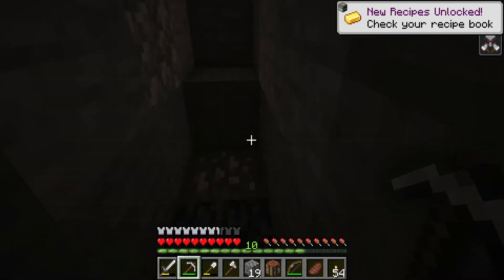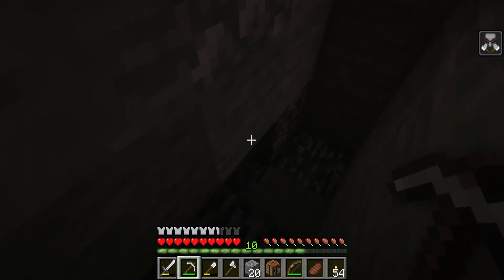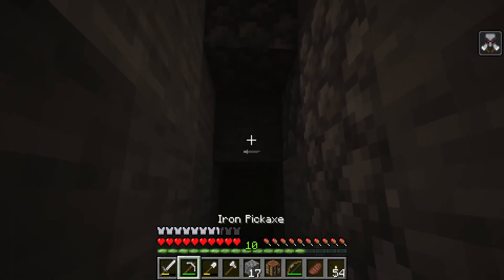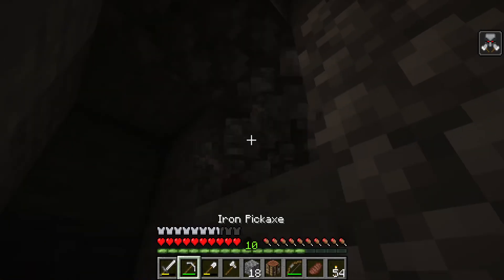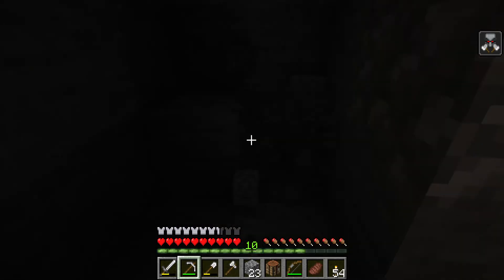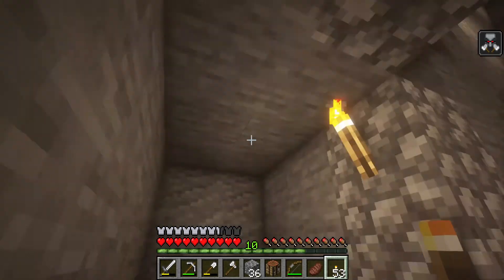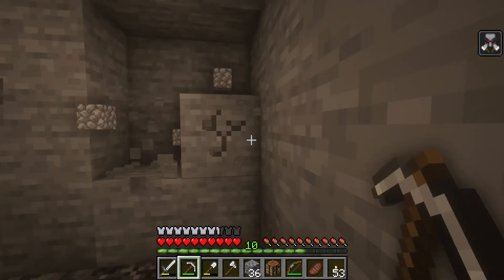Bedrock! That's a good sign - I'm happy about that. So we want to stay on the top layer of bedrock and I'll build from it using layers. We've got lava - we need to find out where this lava is. When lava is about a layer or so above you it'll drip through the rock, same with water - it just drips through the ceiling so you'll know if you're underneath it.